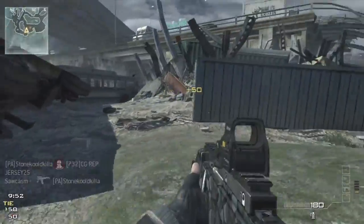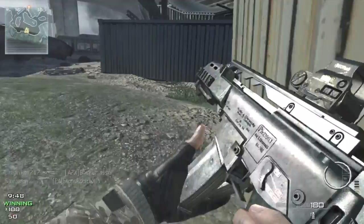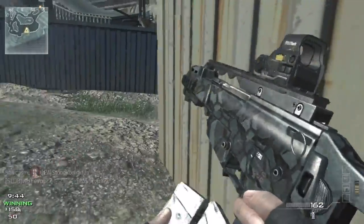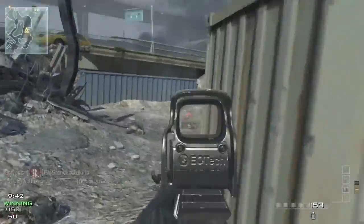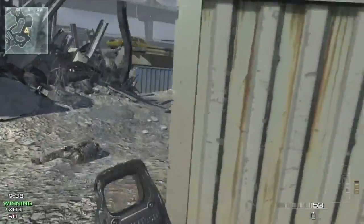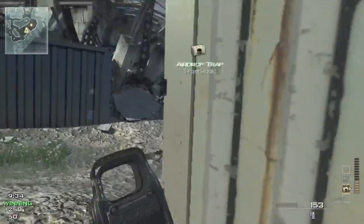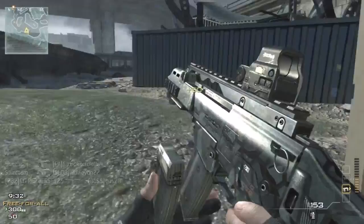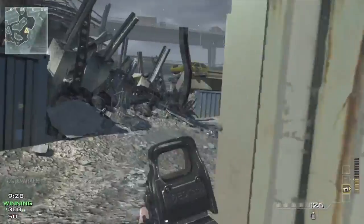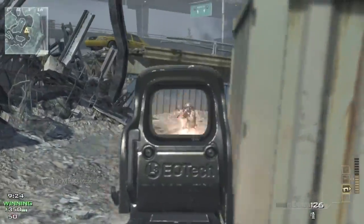Pay attention because this game gets pretty action-packed pretty quick. You'll notice that I immediately run to a corner of the map, and that's what you want to do at the start of a free-for-all game. The beginning spawns work so that everybody is spawned kind of in a location around each other, so you immediately want to try to find another spawn point — one that is both high traffic and has a lot of cover.